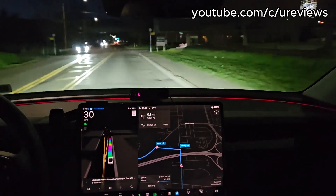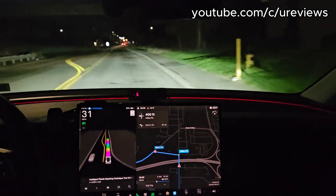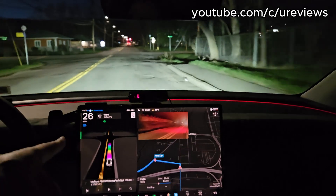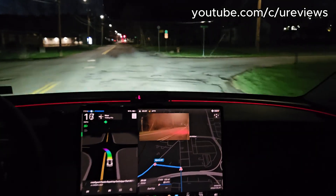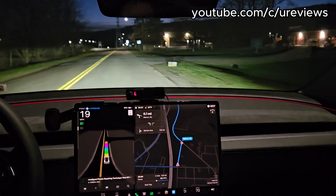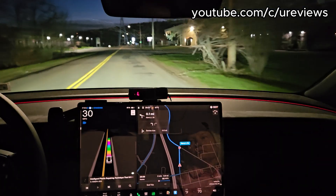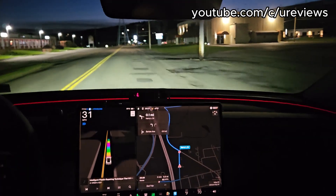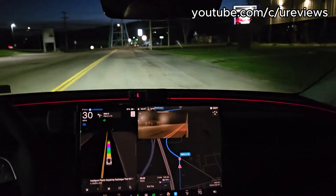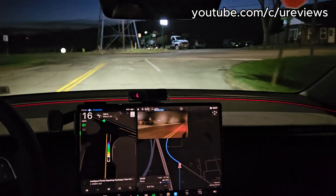Let's see if our theory is correct — right after these lights it should put the high beam on. Yes, and it did! It put the high beam on — so it just needs the sides to not be lit by street lights. But wait — strange, because we have street lights on both sides here. So does that kill our theory? I don't know.